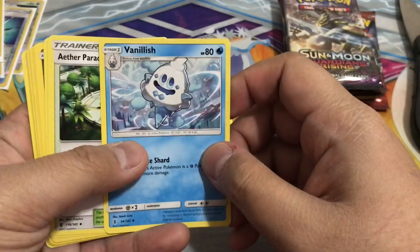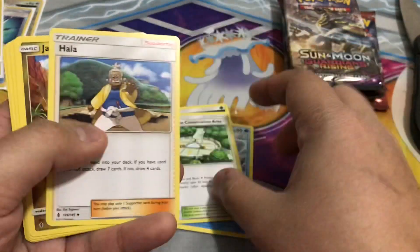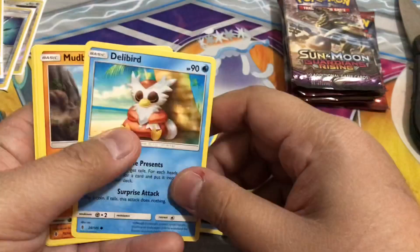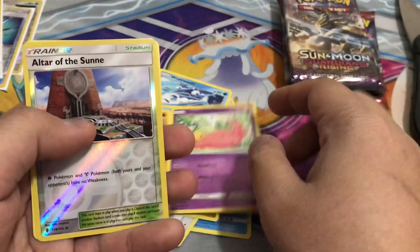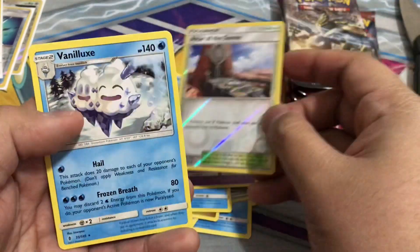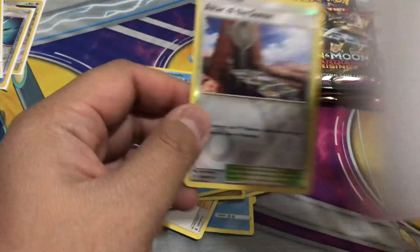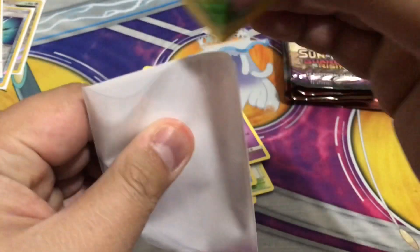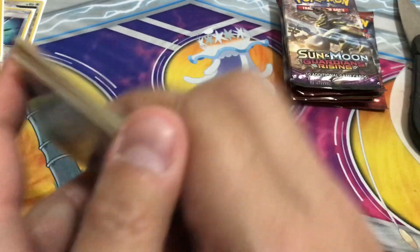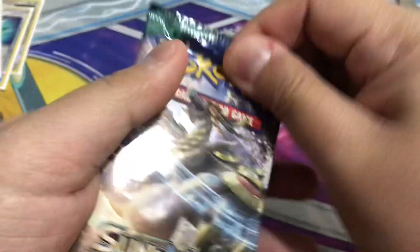Grass, Vanillish, Aether Paradise Conservation Area, Hala, Jangmo-o, Wishiwashi, Brionne, Mudbray, Slowpoke, reverse holo Altar of the Sunne, Vanilluxe — okay, this one's gonna go here. Next up, another Guardians Rising pack.